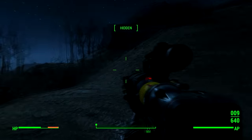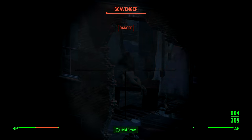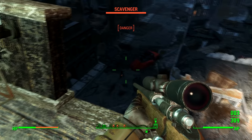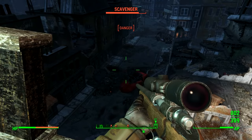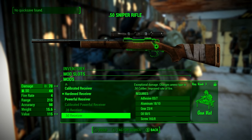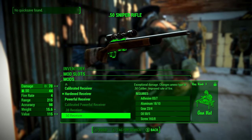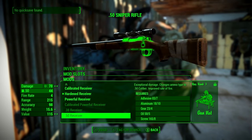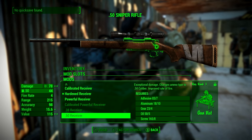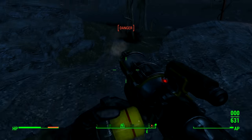The only drawback of this weapon is that it has low accuracy and low range for a sniper. The other sniper is a bit more conventional — it's called the hardened sniper and it does 50 damage per shot. It has a much slower rate of fire because it's bolt action, but you can upgrade it to do 70 damage with the .50 cal upgrade, and it has much better range and accuracy. It also uses .308 ammo, which is the most common ammo type in the game.